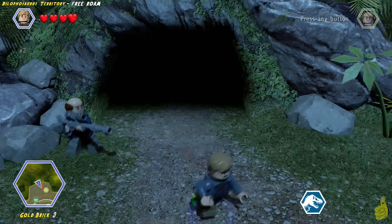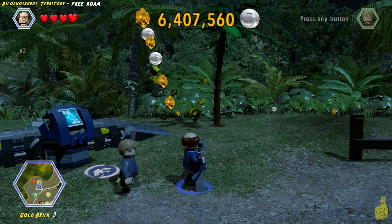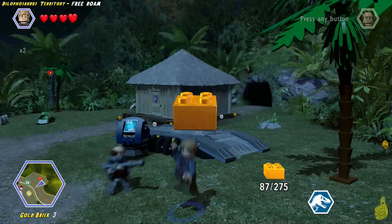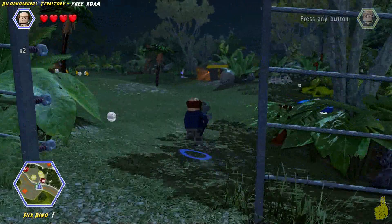Once we grab that gold brick, we make our way around the other side of the shack and find another target up in the tree. I promised you a gold brick falling from the tree — and there she blows! We'll go ahead and grab that up. You could use Lex or anybody who can throw or shoot items to get it down. There are a couple of targets throughout, and you do get some studs for taking those out.